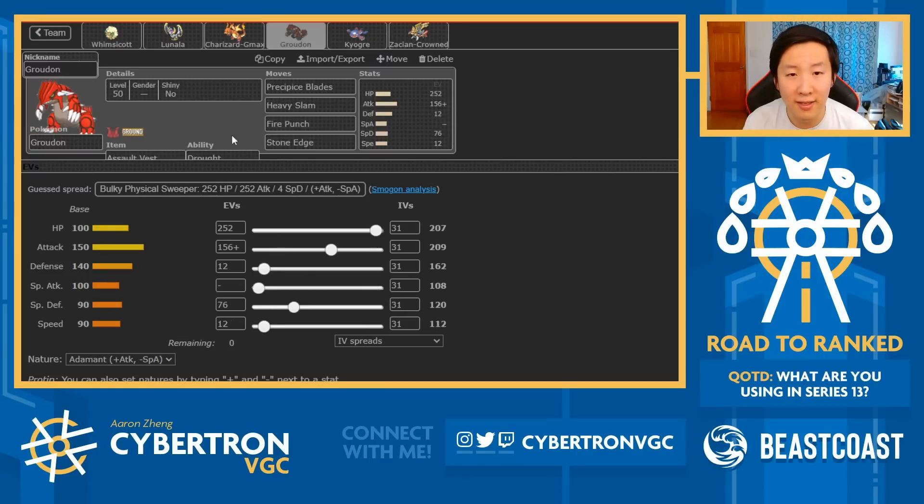The Groudon here is a classic Assault Vest set. The main thing to note is that it has Fire Punch, Stone Edge, and Heavy Slam - there's no Shadow Claw, but Groudon with Assault Vest generally can run five to six moves and these are all pretty standard. There's also no Heat Crash; you have Fire Punch instead.